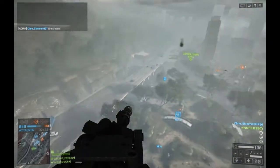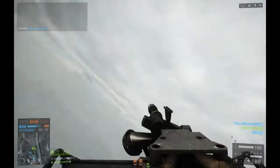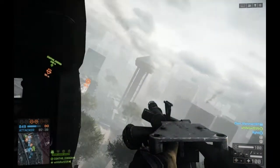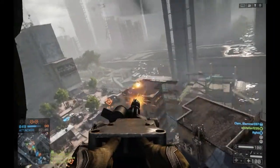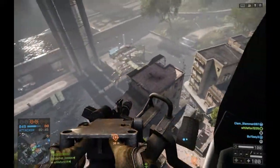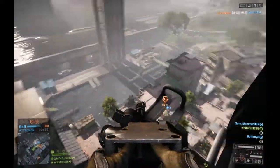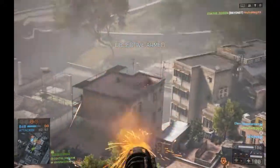In Dawnbreaker, the sun rises and you can see people better, and there's also a bridge that can fall. In Rogue Transmission, there's a satellite thing that can fall. Every map has some sort of Levolution event — some of them are more subtle than others, but they're all there. Some can be really huge, like in Paracel Storm where a hurricane comes in halfway through and a big boat comes crashing through the island.